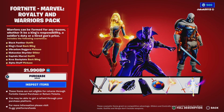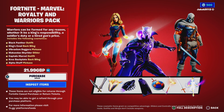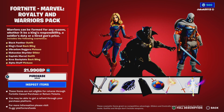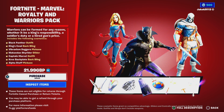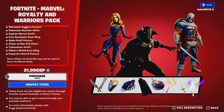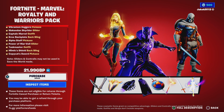Warriors can be formed for any reason, whether it be a king's responsibility, a soldier's duty, or a hired gun. The pack includes the following cosmetics: Black Panther outfit, King's Cowl back bling, Vibranium Daggers pickaxe, Wakandan Sky Rider glider, Captain Marvel outfit, Kree Back Plate back bling, Alpha Staff pickaxe, Power of Marvel glider, Taskmaster outfit, Minix Shield back bling, and Copycat Sword pickaxe.